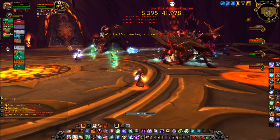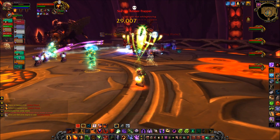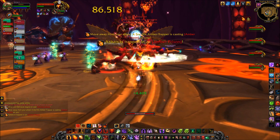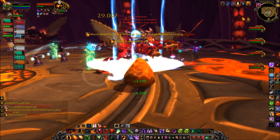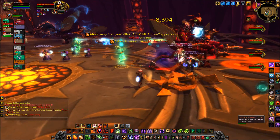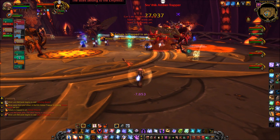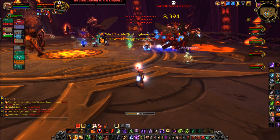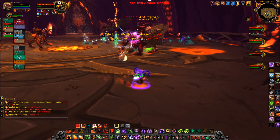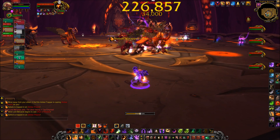Each group has an ability called Fate of the Swarm, where they share an HP pool. You can CC 4 out of these 9 adds at the start of the fight. Scattered around the side are weapon racks — you can throw a spear into an add and it will keep them trapped for 50 seconds. There's no cooldown on the spear itself, so you can re-CC and reset the 50 seconds at any time, and it's not a bad idea to keep on top of that.